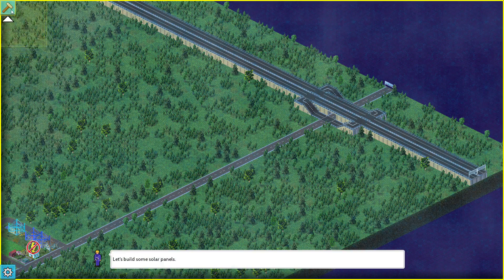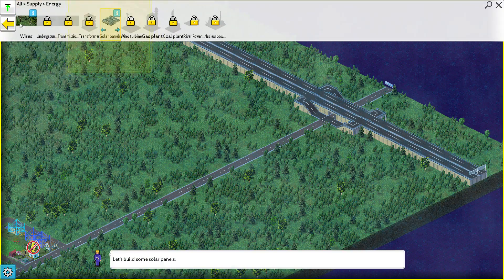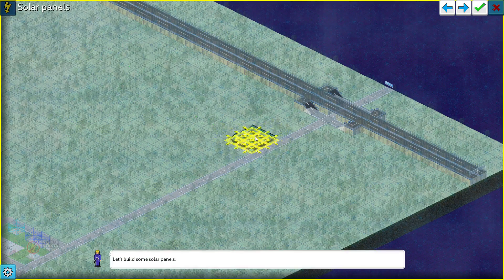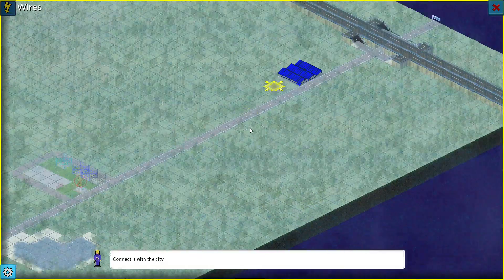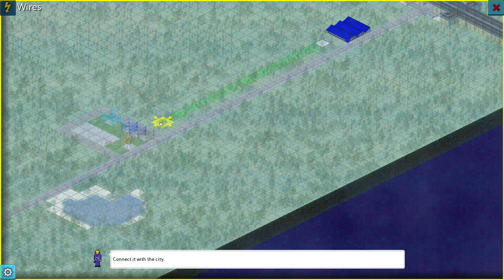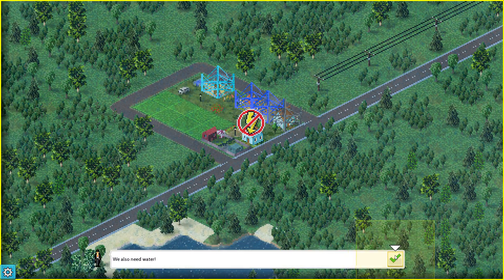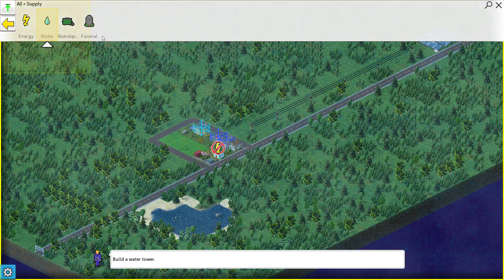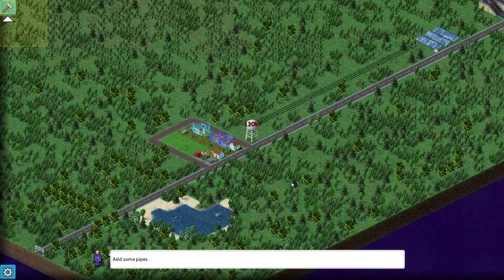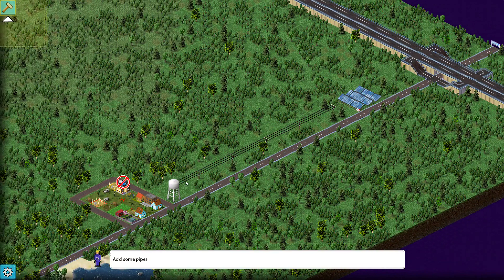We need energy, so we're going to create some. Going to supply, energy, then solar panels — we're going with green energy right away. Then we need to do wires and connect them. We also need water, so going to supply, water, a water tower. I guess there's an area effect with the power because it didn't really need anything else connected.